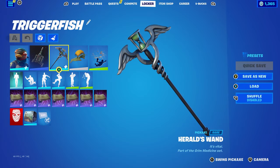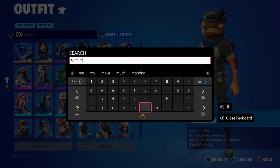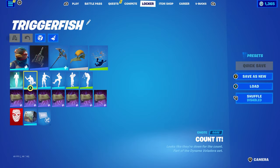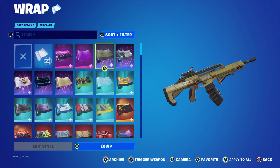To clarify, it's Grim Medicine — not Bad Medicine, sorry about that. So the plague doctor pickaxe goes with those skins. The wrap for this combo is the Praetor Suit wrap from the Chapter Four Season One battle pass, part of the Ultra Nightmare set — works very nicely for the green, and this is the Doom Slayer's weapon wrap from that season.